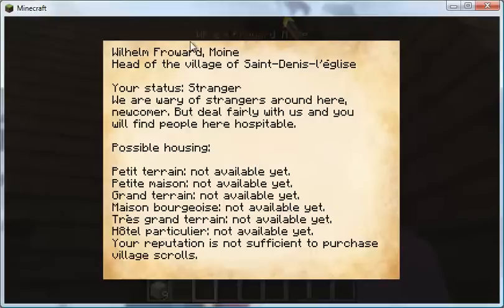You right click on him and it shows you his name. He tells you he's the head of the village and the name of it. This is my reputation status — I've only sold them a handful of things, so they're still wary of me. This is the list of things you can purchase as you increase your reputation. Right now it says not available. Once I've increased my reputation, there will be little icons in the bottom corner shaped like a little house, and that's how you purchase — the one furthest left will be the first, the petit terrain, then to the right goes down the list.